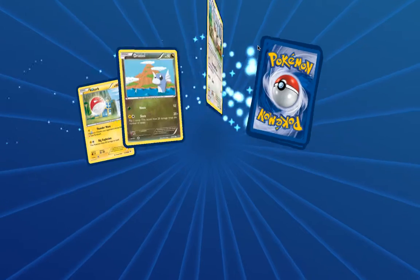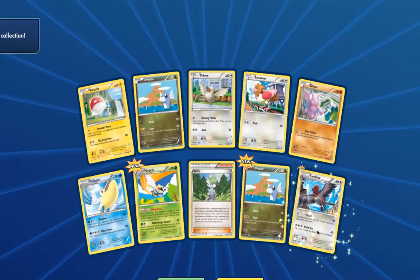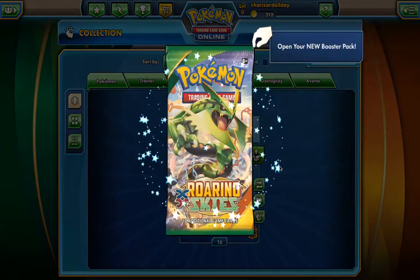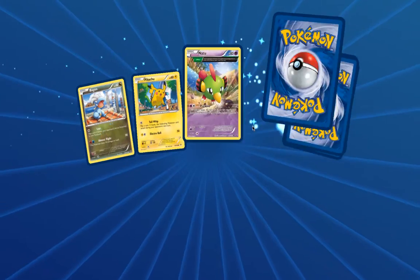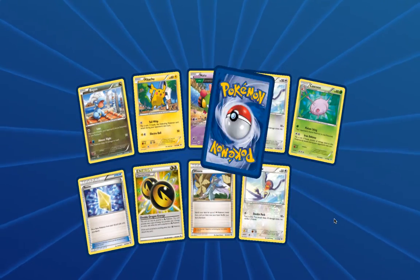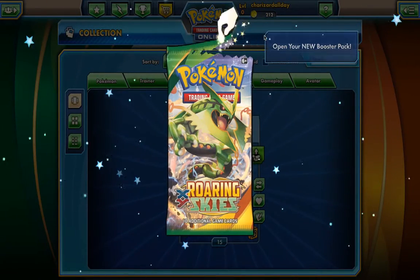Let's see what we got here — we get another Wally, a Ninjask, and an Unfezant. I think I'm gonna open up a few more packs and if I'm not getting anything I'm gonna close out the game and reset. We get a Skarmory. I think this is gonna be our last pack today.